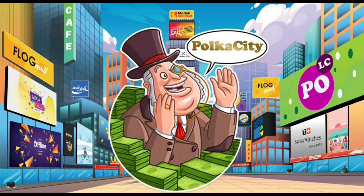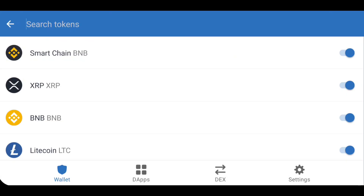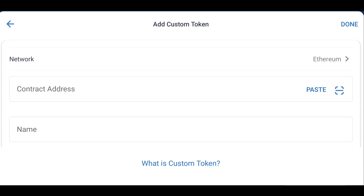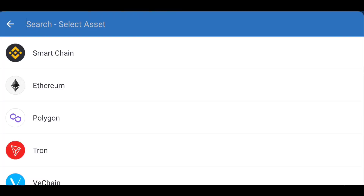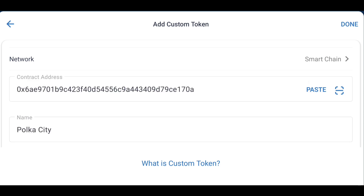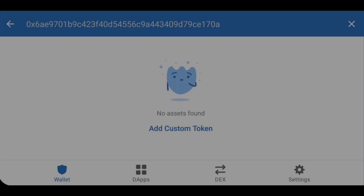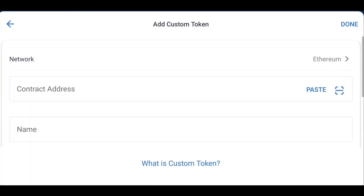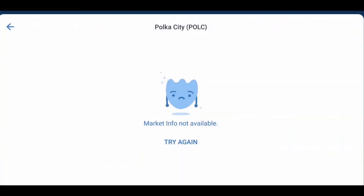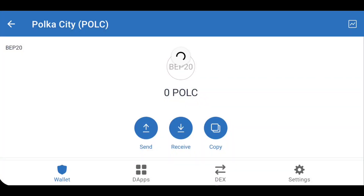To see your tokens show up in your wallet, we just have to add their contract address to our wallet. What you want to do is paste that contract address into your Trust Wallet and then tap 'Add a Custom Token.' You need to switch the network to Smart Chain, then paste it in. If you tap paste — because it's on your clipboard — it will put all of the information in there: Polka City, Polk token, all of that. Swap to the Smart Chain network, paste it in, you'll see all the details, and then tap done. Once you tap done, you can see that the Polka City token Polk is there and the tokens have popped up.